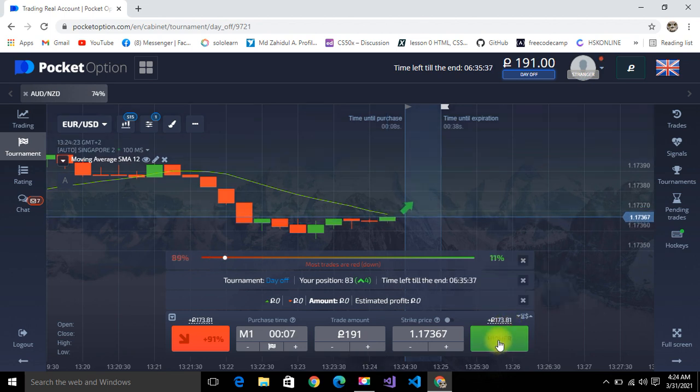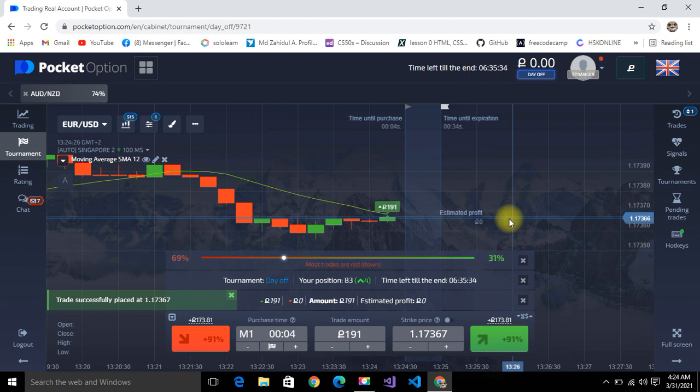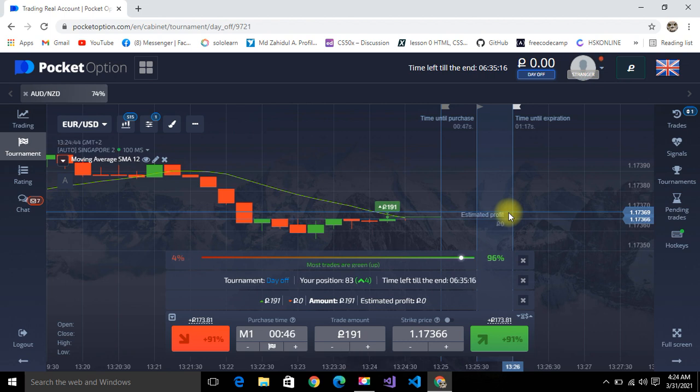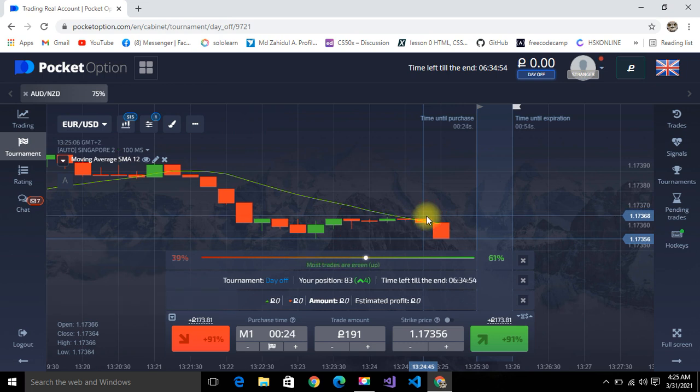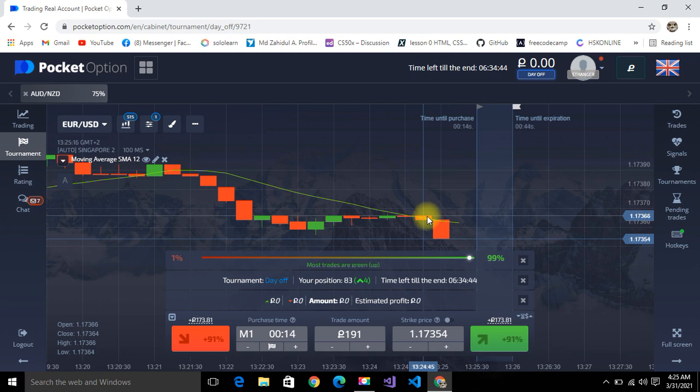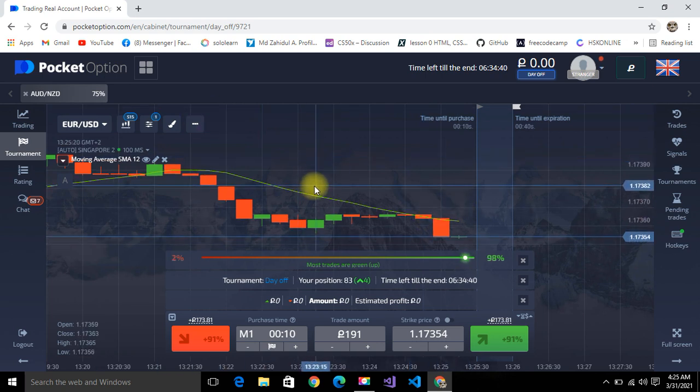I'm going to put up from here. It seems like I'm very unlucky today — I lost. Tomorrow I'll trade again. If I win twice then I'll apply all my tactics for winning this tournament. I lost today.